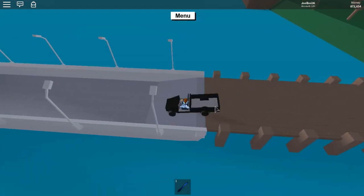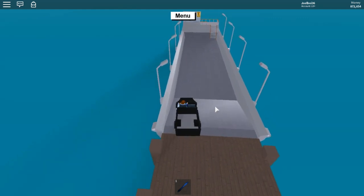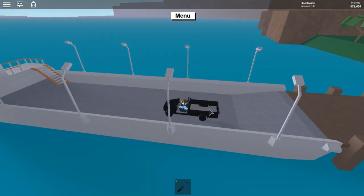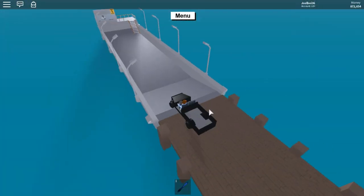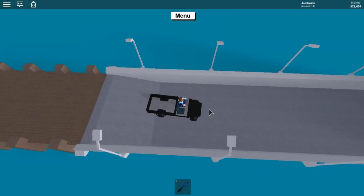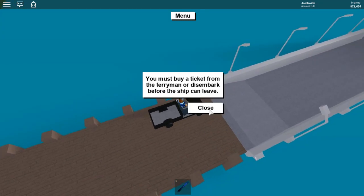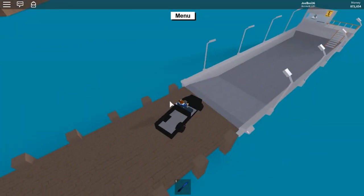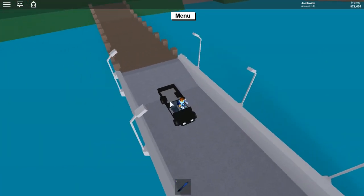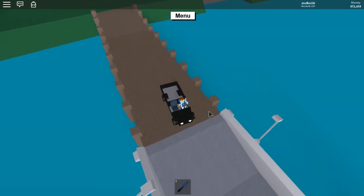This will trick the ferry, and it will think that we actually left when we're still in the ferry and just glitching about. Keep going up and down. This will sometimes work and you have to be quite quick — if you go really far then you need to quickly go back. One, two, three — I'm scared it's gonna leave, so keep doing it guys.